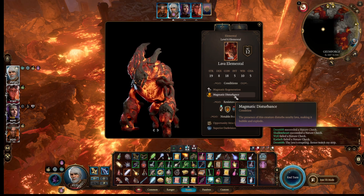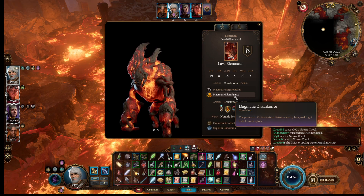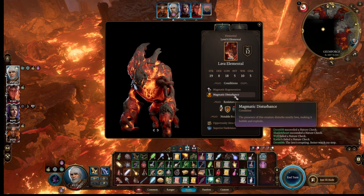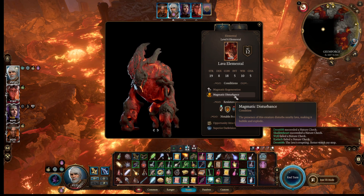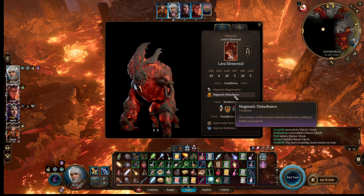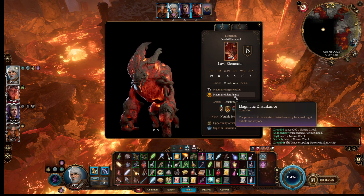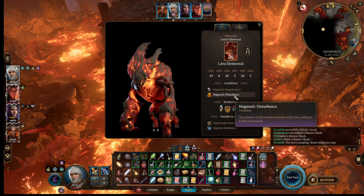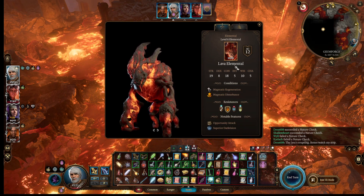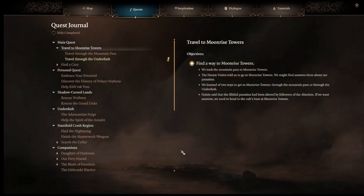I don't think I can do 95 points of damage in a turn. Do I have to fight him or can I sneak around him? If I have to fight him, I die. What do I know about this thing? That I'm supposed to rescue — help the spirit of the amulet.